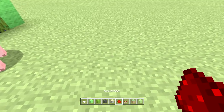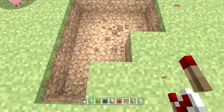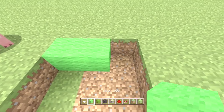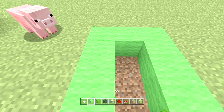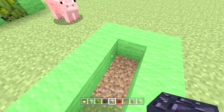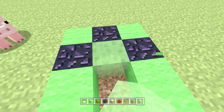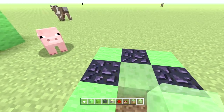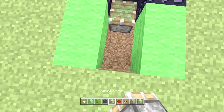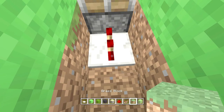I will be showing you step by step how to do this. First, you're going to need a four by three sort of space that you're going to want to fill out completely. Then for the complete outside of it, you're going to want to fill it in with lime wool, except for the ones right here, which you are going to want to make obsidian. That is so the slime, which is going to go right there eventually, will not attract the blocks. Then we're going to put a piston down here, break out these two, and put a redstone repeater right here.